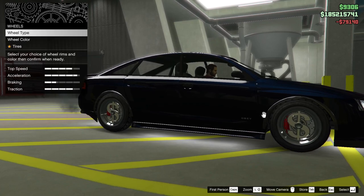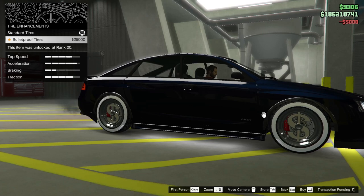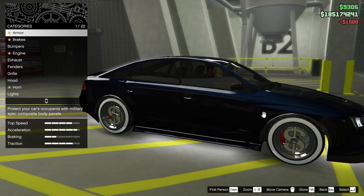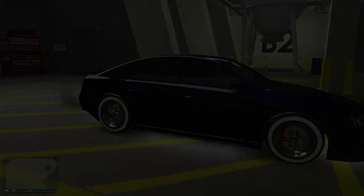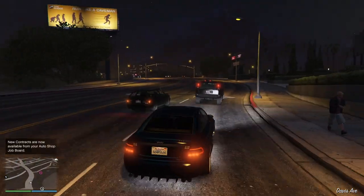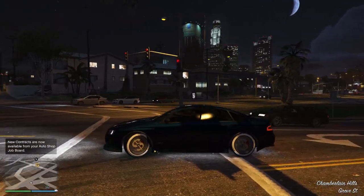Did I put white walls on it? Might have. Tire design kind of begs for it. Tire enhancements - he needs the bulletproofs. We could put blue smoke on. It's not perfect but it's Michael's car. Exit the arena. And there you have it - the Tailgater, not the Tailgater S mind you, which is faster, but what you had to use in-game when you're driving as Michael.